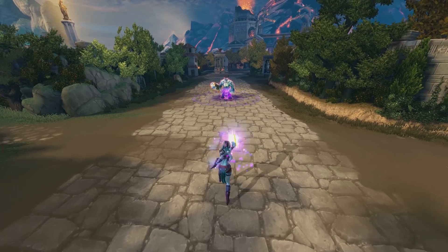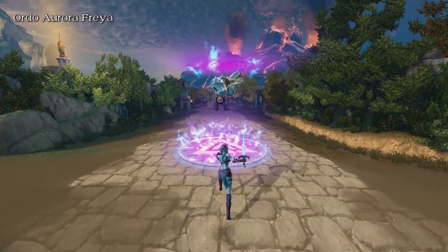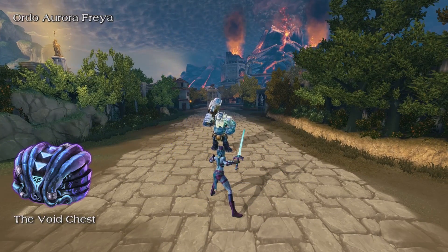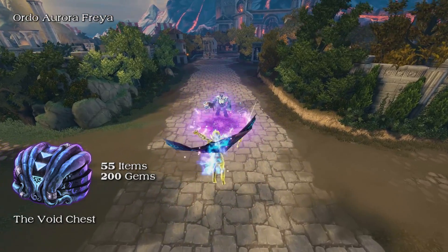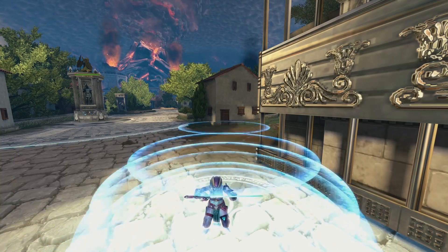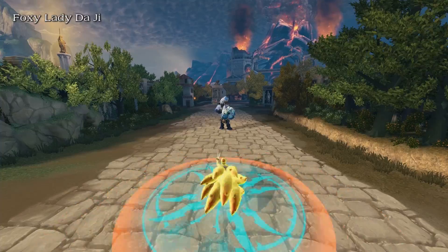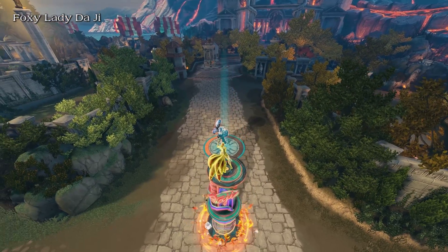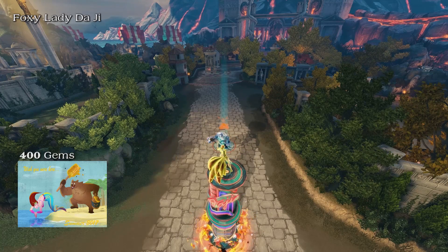Skins. Freya is receiving a Star Wars inspired Twi'lek skin. Ordo Aurora Freya will be available through the Void Chest, which contains 55 items and costs 200 gems per roll. Dodgy is receiving a skin similar to Bologna's last year. Foxy Lady Dodgy comes with its own voice pack and ability effects. The skin will be available through Summer of Smite for 400 gems.